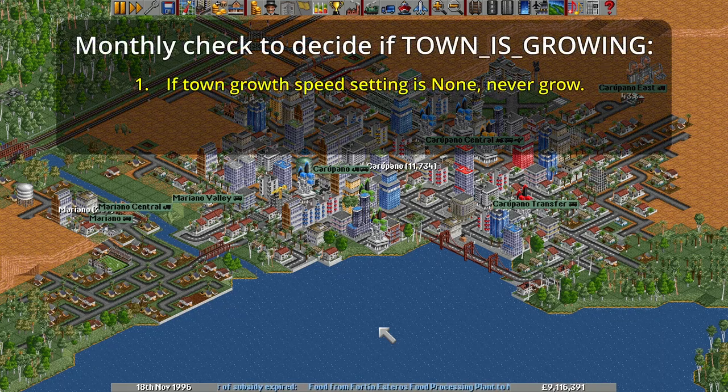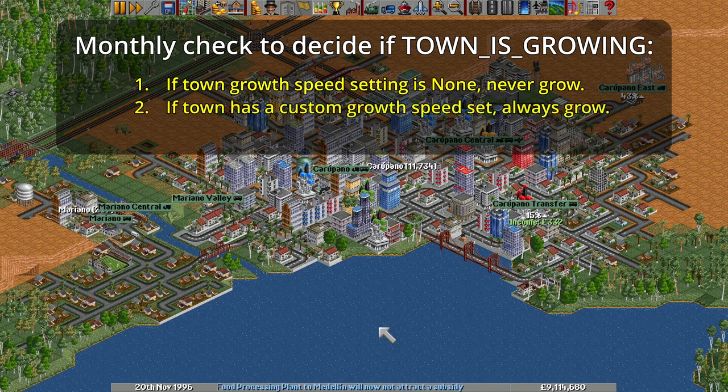First, if the game setting for town growth rate is none, the town sensibly won't grow. At the other extreme, if the town has had a custom growth rate set, then the town will always be allowed to grow. This never happens under normal game circumstances, but custom town growth rates can be set via scripts or console commands.